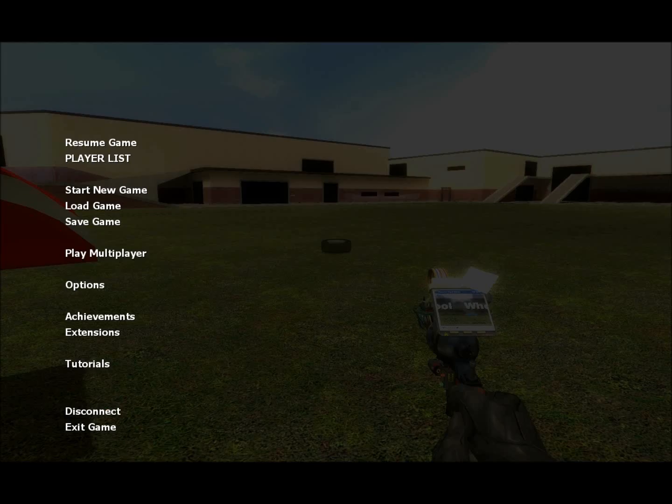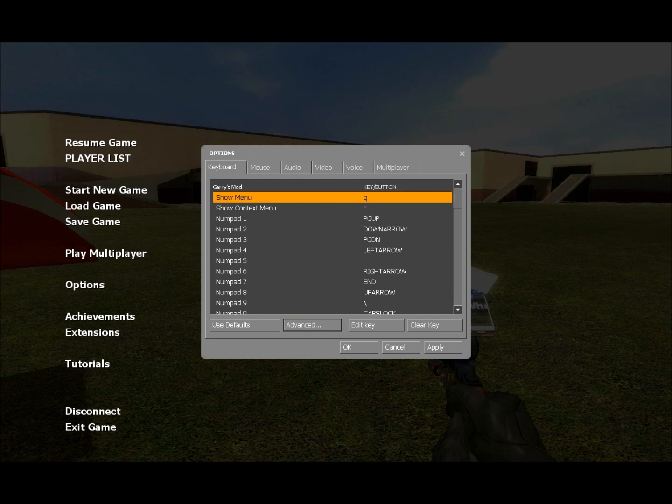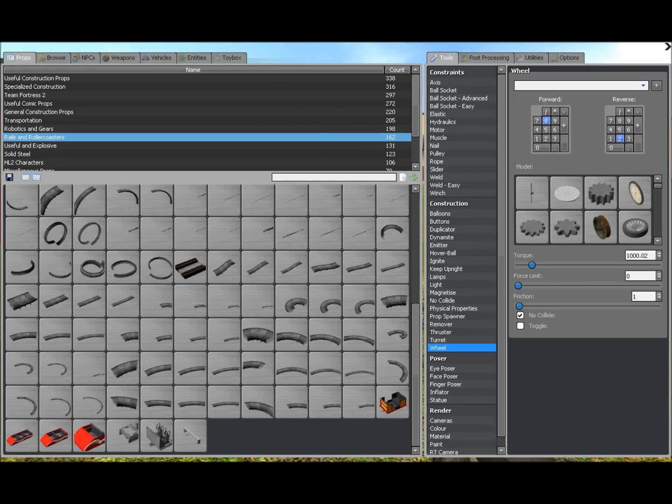If you don't have a numpad, what you're going to have to do is go to options and remap the keys. For example, I don't have a numpad, so 8 is mapped to the up arrow. When I press the up arrow, that's the same thing as pressing numpad 8, and because I have numpad 8 set here, it just makes me go forward.